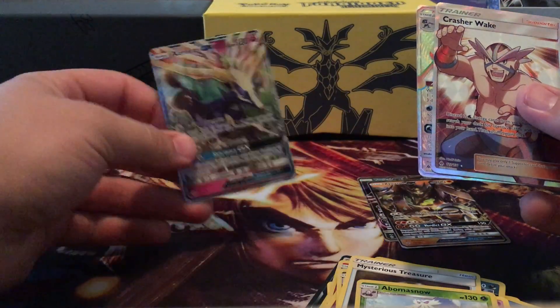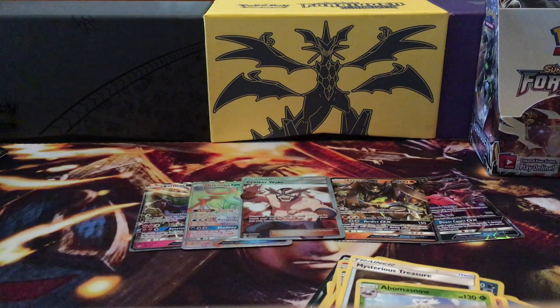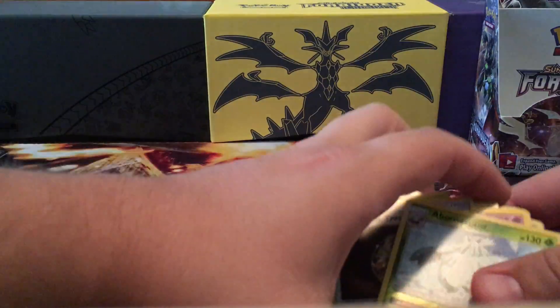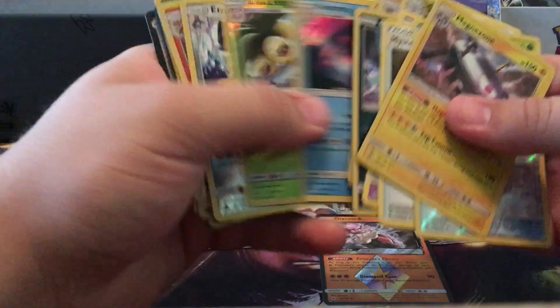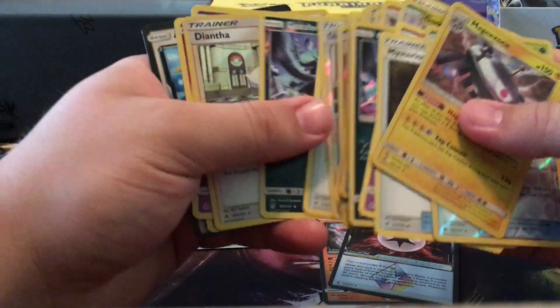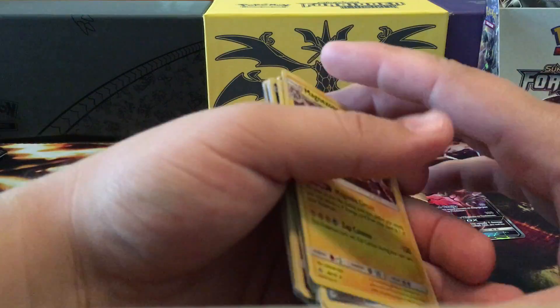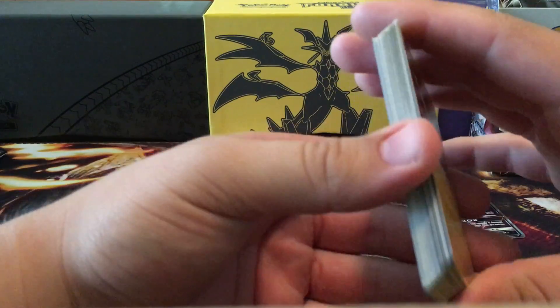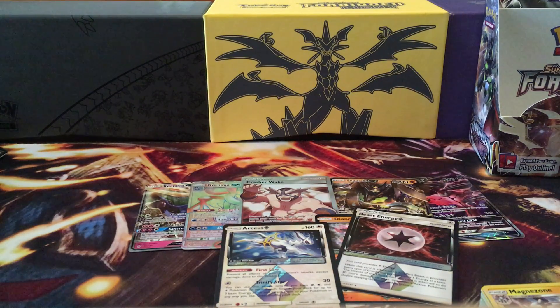Alright guys, hope y'all had a good time. I was hoping to pull a little bit more out of this box — only five ultra rares, that's a little low. And how many prism cards did we get? We got three: Diancie prism, Beast Energy, and Arceus. So that wasn't too bad on the prism cards but I was hoping for at least one more ultra rare. But it's alright — I'll open cards again. Let me know what y'all think, y'all have a good one, and come back next time!